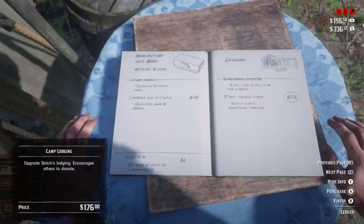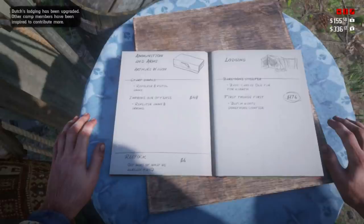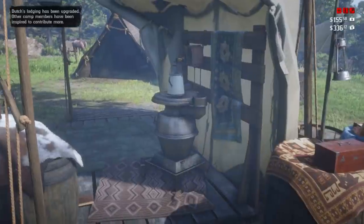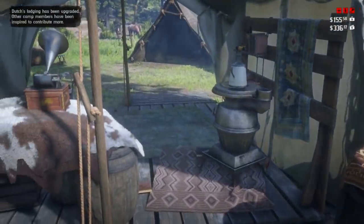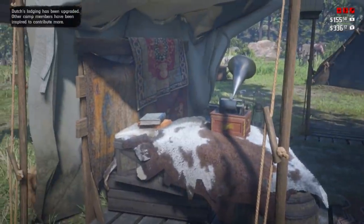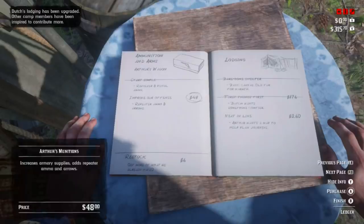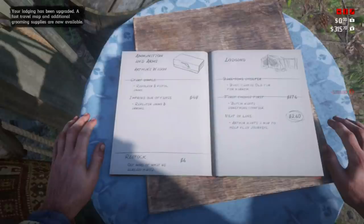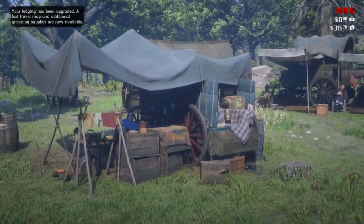I got a lot of my money from selling and trading, robbing people, but fur trading and fishing were my main sources of income. You can also go to the middle of town, go to the sheriff's office, and look for bounties. Bounties pay quite a bit — up to around $100 — so you can do that as well.